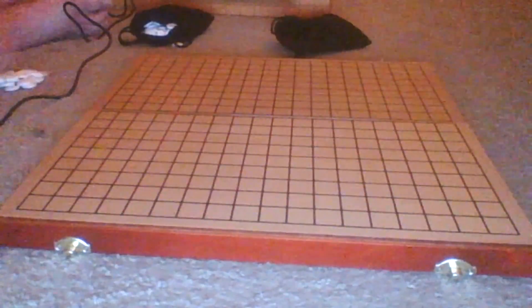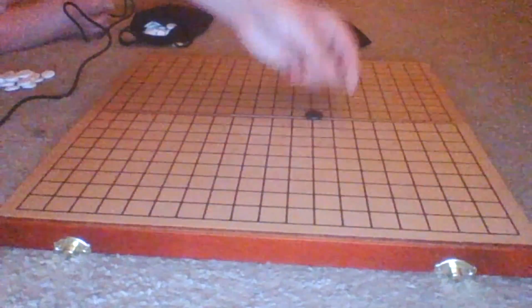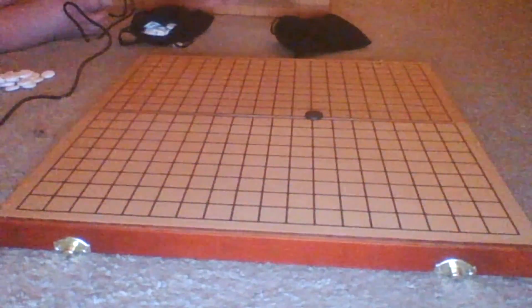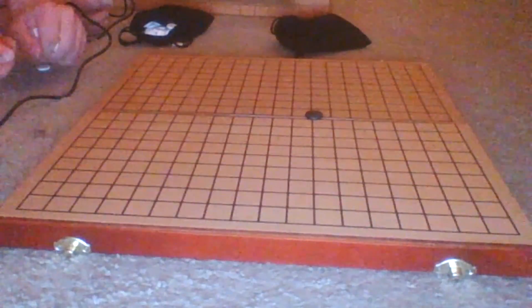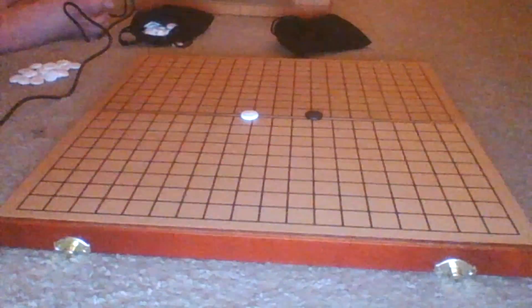I showed black first because black goes first in the game of Go. You place them down on intersections. It looks a little funny in the middle because this board actually folds, and I can put these two bags of coins, or tokens, or stones, in the middle of the board once folded up. You pretty much just put down tokens.